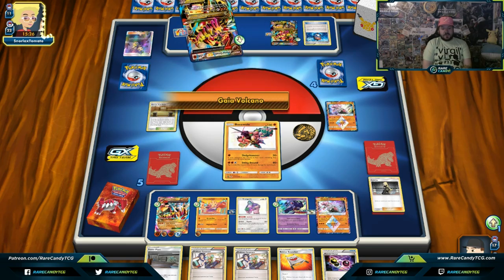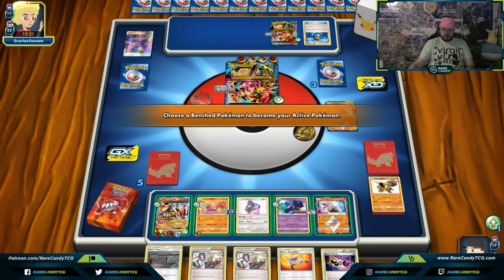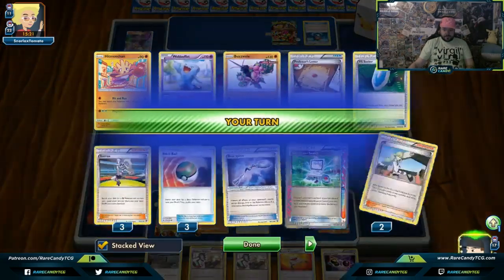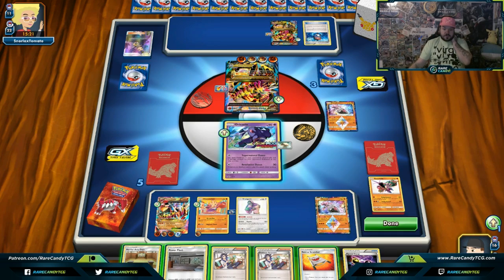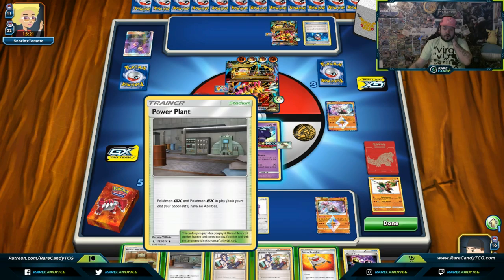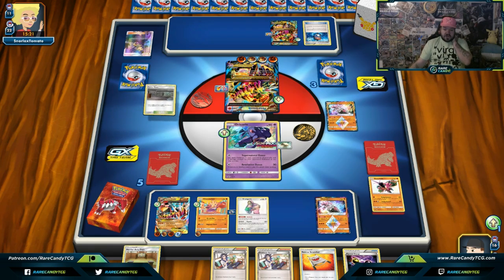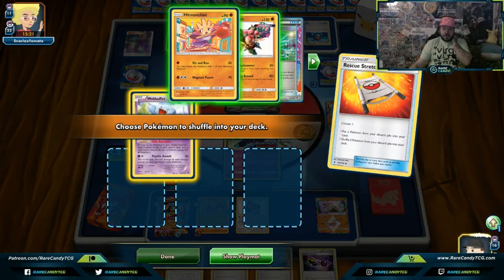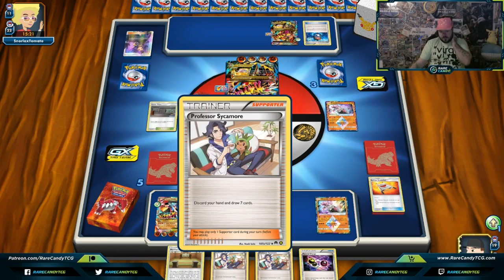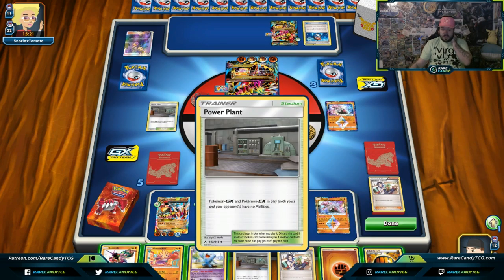We've got a two-turn plan — we've played one Martial Arts Dojo. Sending up Oricorio. Of course we get another stadium. Going Power Plant since our opponent's going to knock us out anyway. Shuffling back the three Pokemon from discard — one, two, three. Going Sycamore to try to get an N for when our opponent knocks out one more Pokemon. We have Power Plant but did not get an N. Going to put Wobbuffet down and try to build this up.